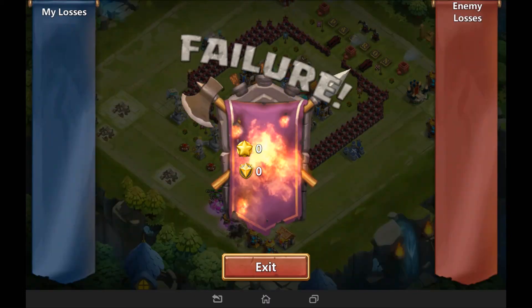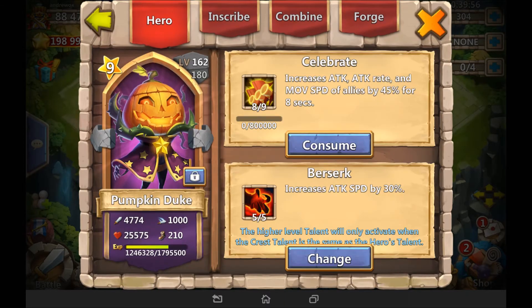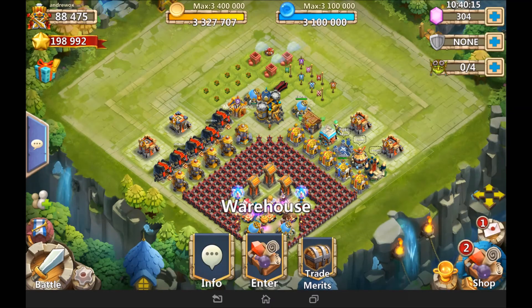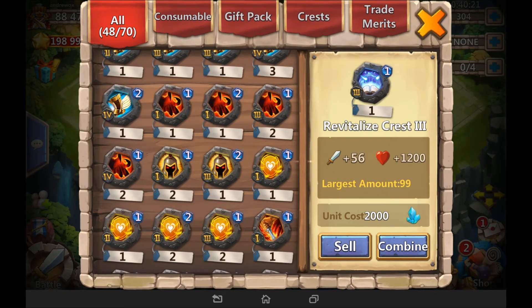It's made mythical crests so much easier to get. I'm going to show off my Pumpkin Duke — I've got a full revive set on him now, which is absolutely fantastic. Before the update I think I had like four mythical crests in total, and now I've got a full revive set and I'm one away from a berserk set. I actually got a level two berserk crest from forging a Scorch crest and a Stoneskin crest — wow, that was absolutely brilliant.